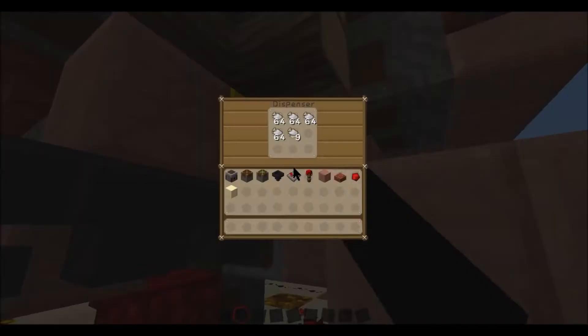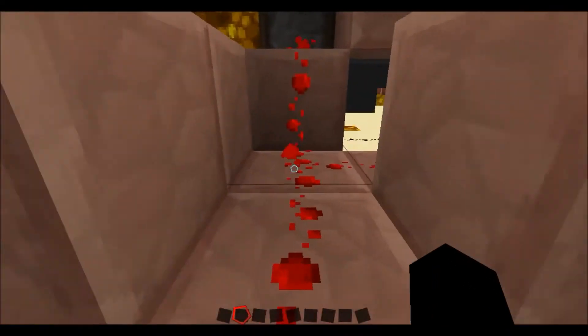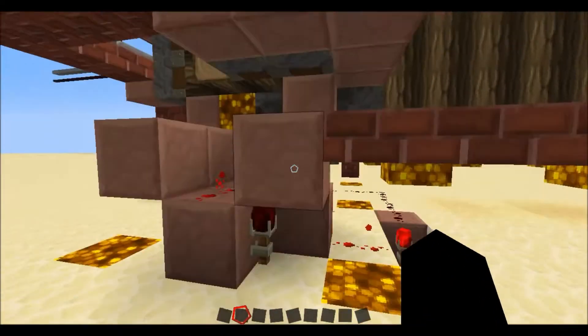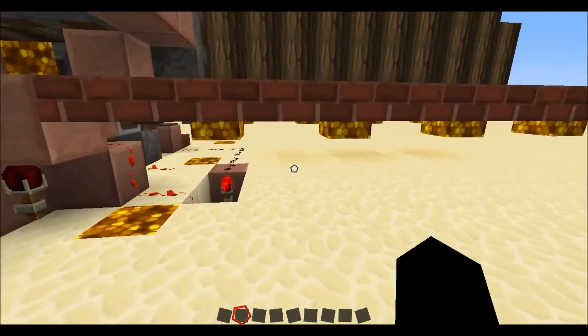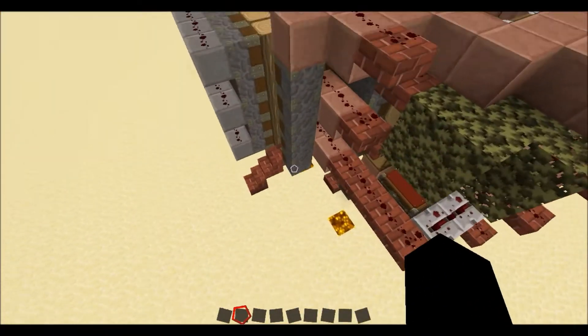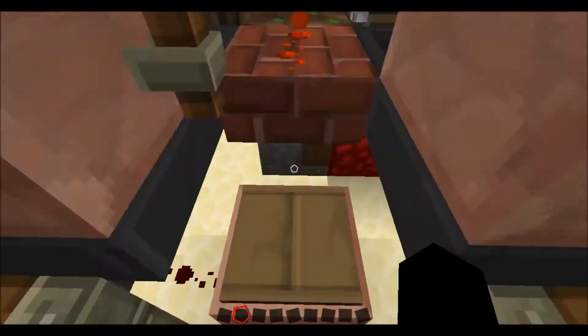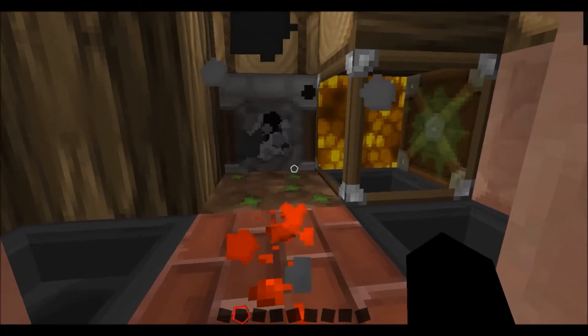The dispenser then goes into the tree. The dispenser and the dropper are powered by this redstone clock here, which right now is disabled — except when you come around here and step on this pressure plate, it turns on the redstone clock.